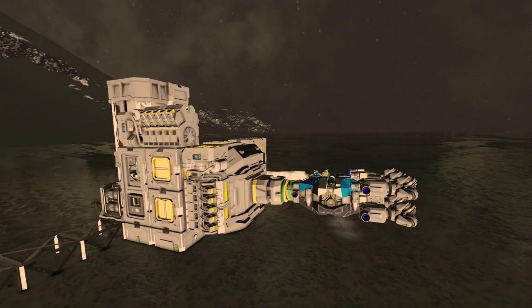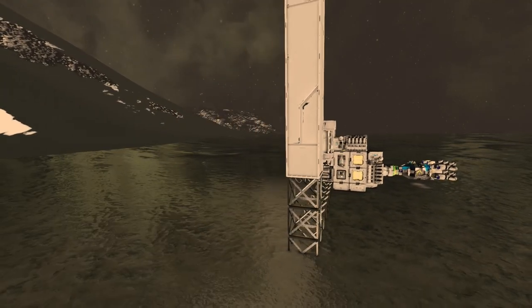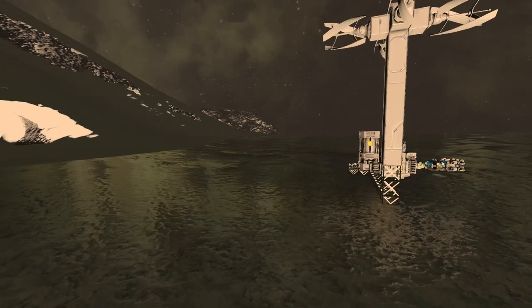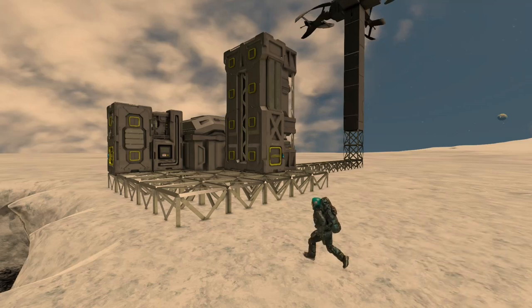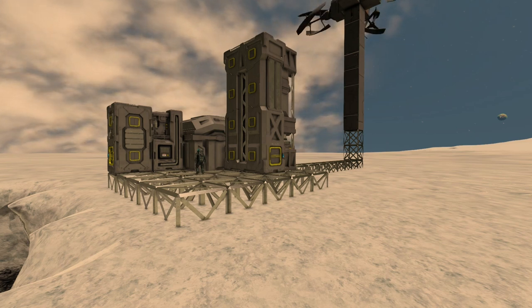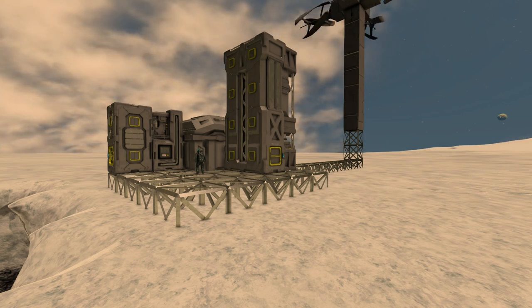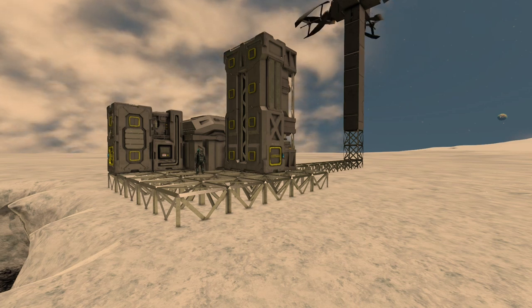Welcome back to our reboot of Let's Automate Space Engineers. In this episode we'll be diving into some critical automation that will make our lives here on Triton a whole lot easier. Today we're going to set up a sorting system to make sure our resources are well organized. We'll be able to direct material in the direction we want it to go and automate the flow of resources between refineries, storages, assemblers and so on.